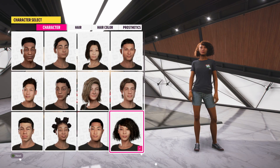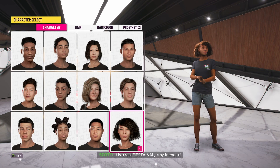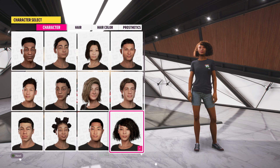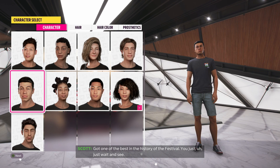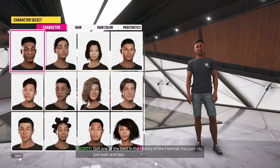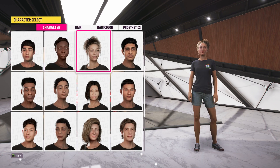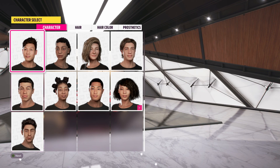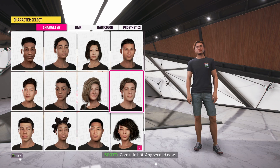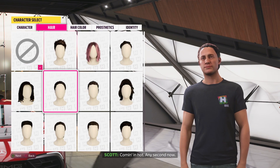Wow, that was really fun. Every single Forza Horizon game actually gives you a little introduction like that where you're racing a couple of different new cars. Now here is your character customization — so right off the rip you're going to customize your character. It looks like you can go more in depth with what you can do. You can change the hair, the hair color, you can add prosthetics. I usually just go for one that kind of looks like me. I think this guy is okay.